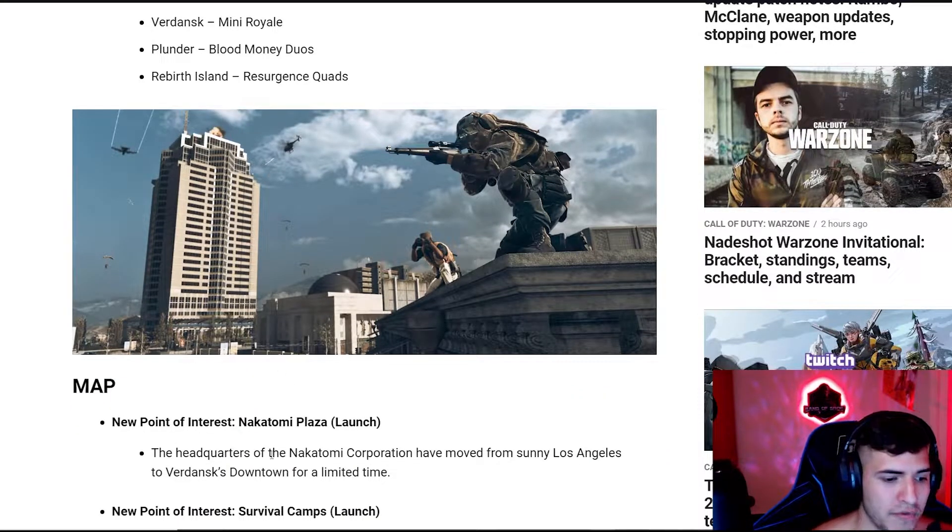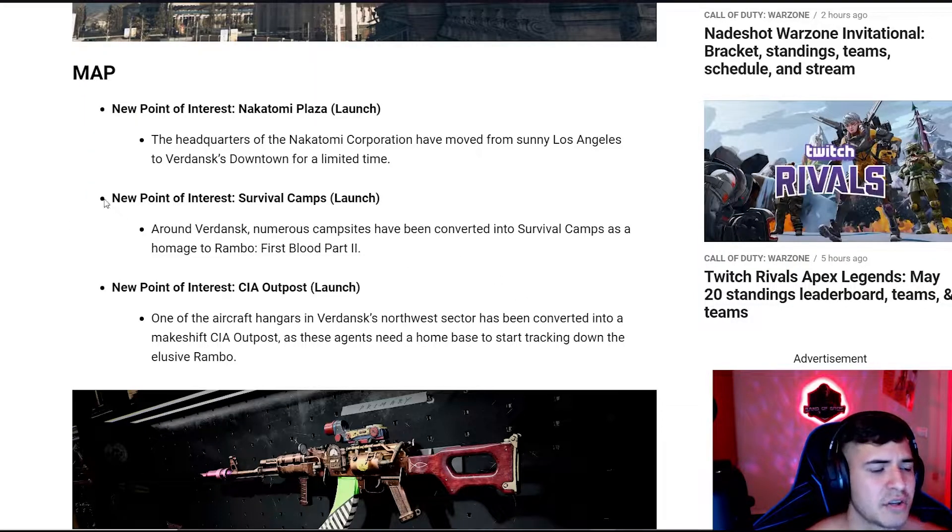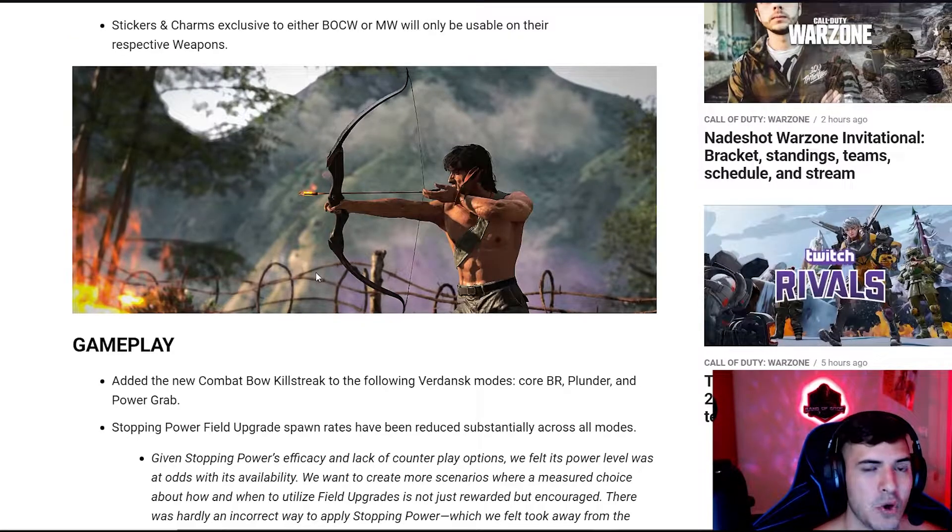They're going to be adding a new point of interest called Nakatomi Plaza, which was the headquarters from the Die Hard movie. It's going to be a really big building, and we'll see if it's limited time or permanent, and how many campers we find there. There's also two survival camp points of interest and a CIA outpost. A new combat boat is also being added to Verdansk, Battle Royale, Plunder, and Power Grab — we can see Rambo holding it — and it'll probably work similarly to how it works in Cold War.